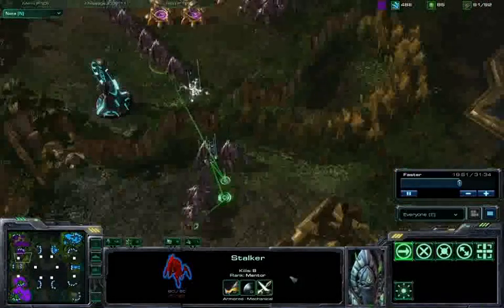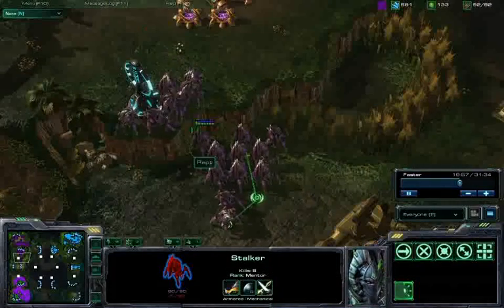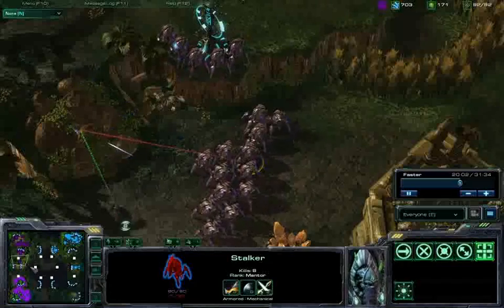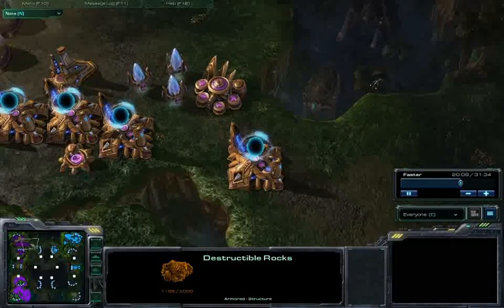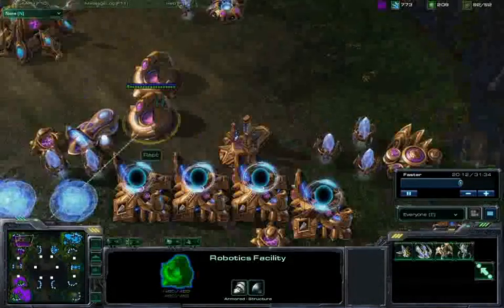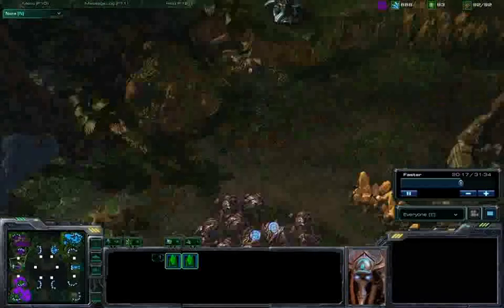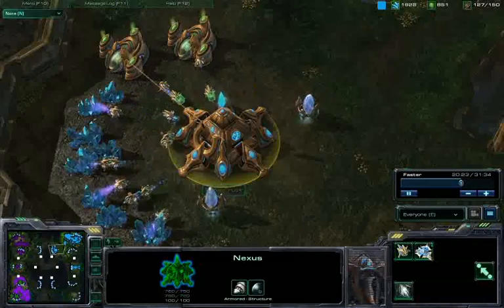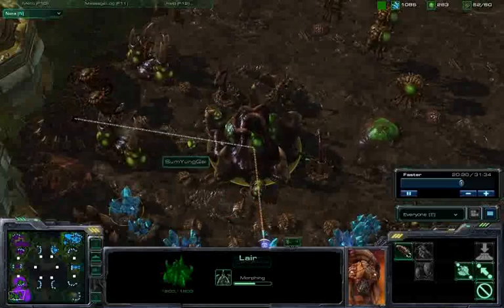Still no upgrades on those meatlisks. As long as my stalkers have these plus-two Particle Disruptor upgrades and the meatlisks have no upgrades, they are going to melt to the fire of the stalkers. Finally taking down these destructible rocks, as I realized that ground units spawning on this side of my base won't be able to get out. Actually, I've stopped taking down these rocks — strange play from Rapt, as always.